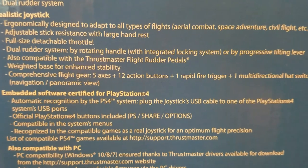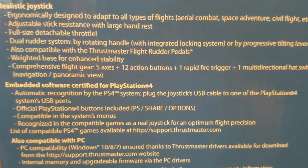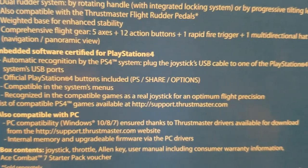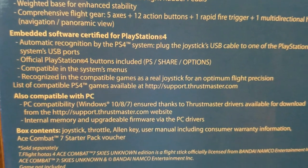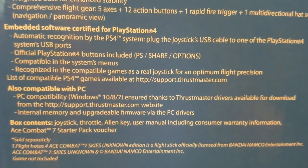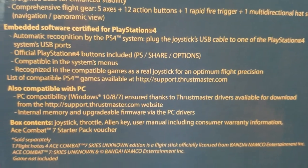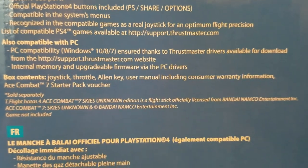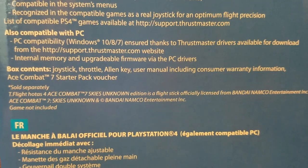Weighted base for enhanced stability. Comprehensive flight gear: five axes plus 12 action buttons plus one rapid fire trigger plus one multi-directional hat switch. Navigation slash panoramic view. Embedded software. Certified for PlayStation 4, automatic recognition by the PS4 system — plug the joystick's USB cable to one of the PS4's USB ports. Official PlayStation 4 buttons included: PS, share, options. Compatible in the system menus. Recognized in compatible games as a real joystick for optimum flight precision. List of compatible PS4 games available at support.thrustmaster.com — I need to look this up. Also compatible with PC; Windows 10, 8, 7 compatibility ensured via Thrustmaster drivers available for download from support.thrustmaster.com. Internal memory and upgradable firmware via the PC drivers.